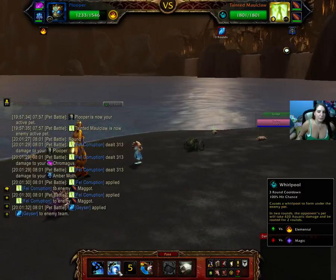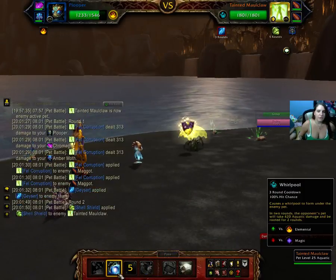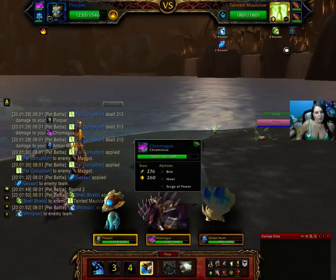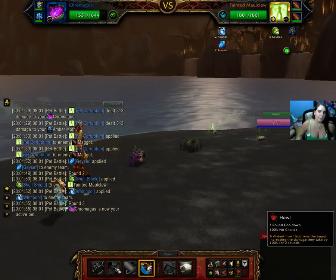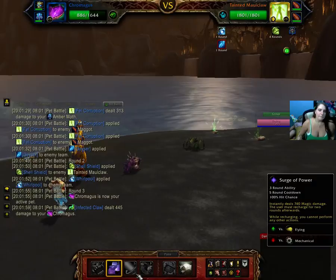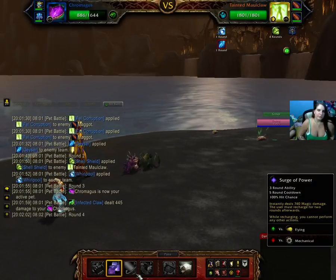We already did Geyser, which will come up in three rounds. We're going to use Whirlpool, and we're going to switch. Chromagus will get smacked in the face. We'll use Howl in a minute.